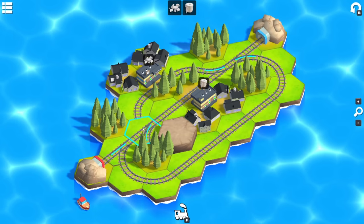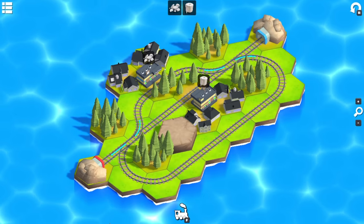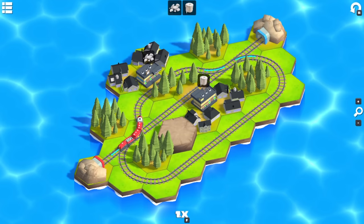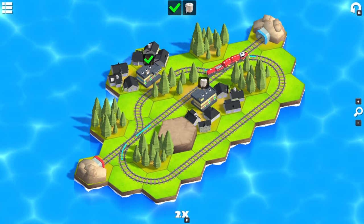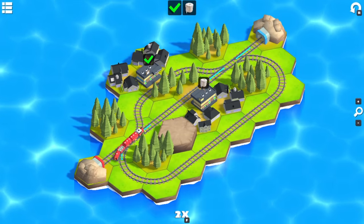Okay, I get you. So if that one goes there and then that one goes there, it should go up, get the stone, go all the way around, then grab the toilet paper. Sorted. Ready? Two speed — look at the rear of the train. Whoa. That was fun.